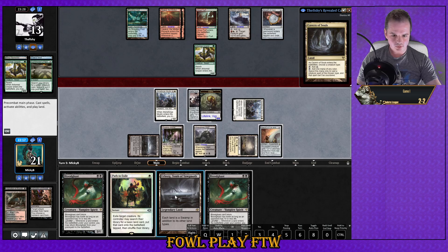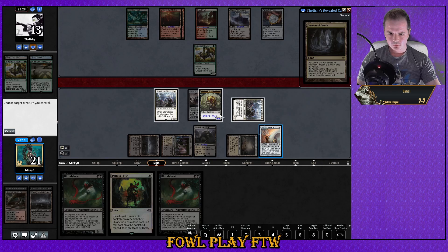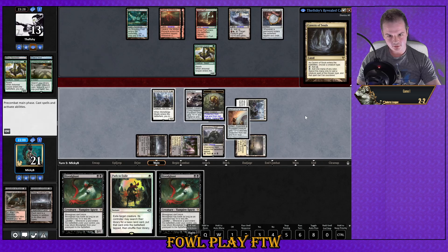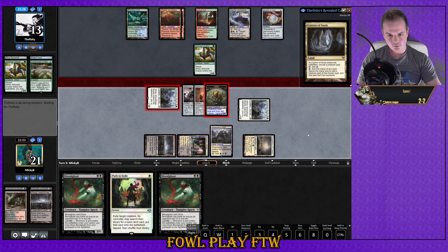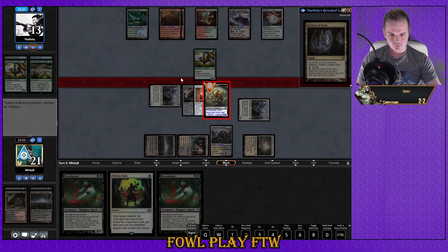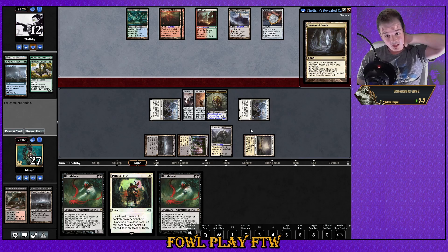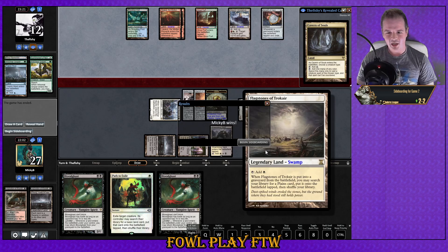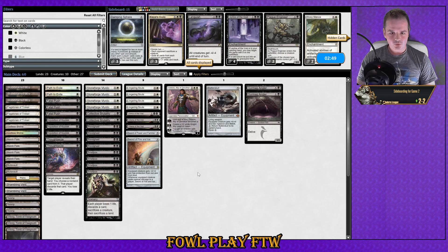Sword of Fire and Ice down, Urborg down. Equip Sword of Fire and Ice. Attack our opponent. I don't think we want to hastily Path his creature — maybe it's right but I don't think so. Opponent concedes! He's going to be very upset when he sees the Smallpox but he might be able to assume that with Flagstones and Urborg. We'll find out soon.